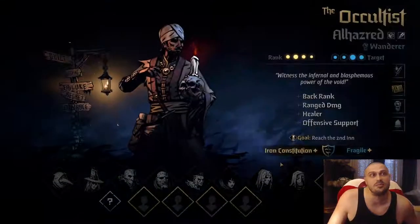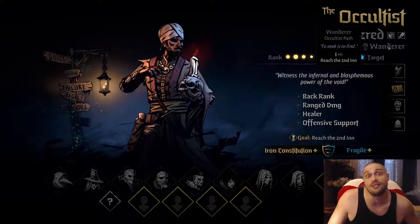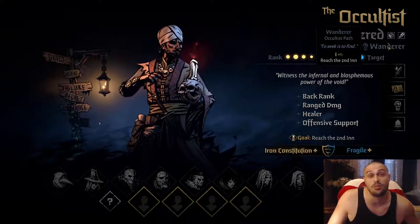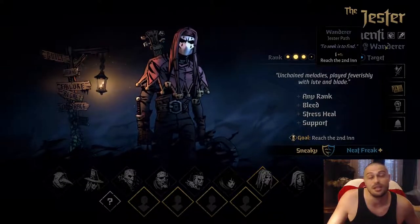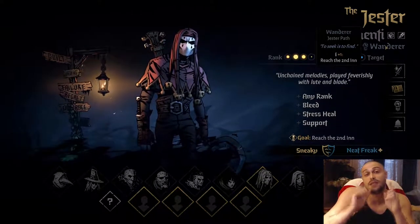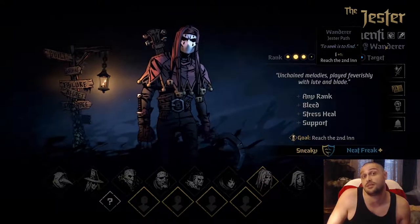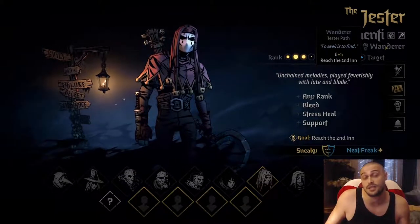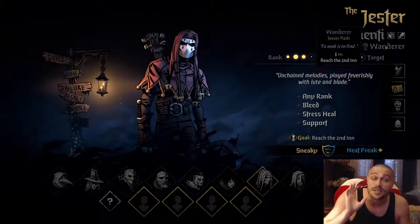On a crossroads, we're gonna pick a character. What's very important: at the start, you won't have subclasses available — you need to unlock them in the Altar of Hope. So all of them are wanderers. When you hover over here, if you reach the second end with them, you receive one candle per hero. That's how you should play, especially if you're a beginner. You should not focus on leveling up subclasses at the start — you should only focus on candles.